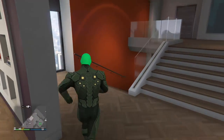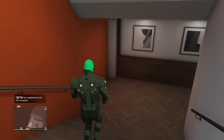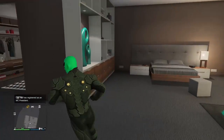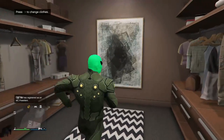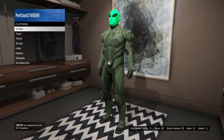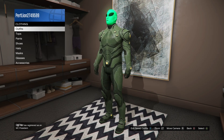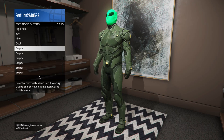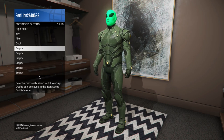You want to go back to your closet. Make sure to buy the green and purple alien suits — they're both free right now in the Ponson Bees or whatever. You're going to want to go to Outfits, Edit Saved Outfits, and then I'm going to call mine Robo-Illion.